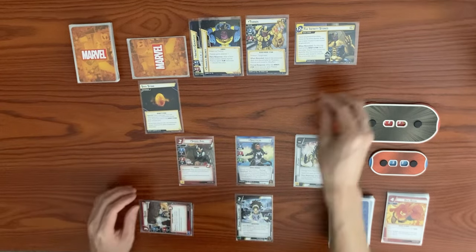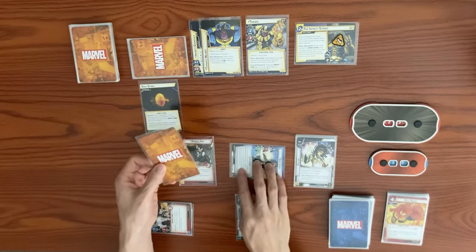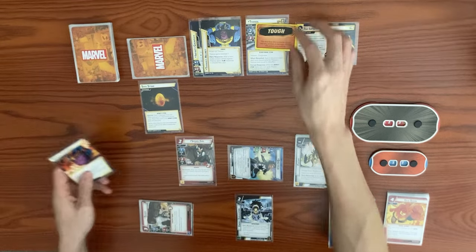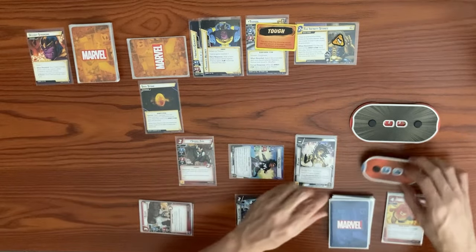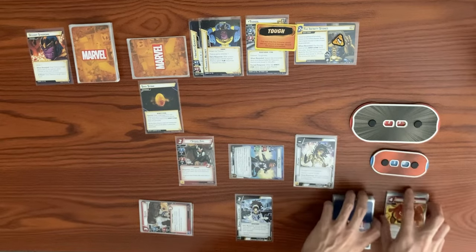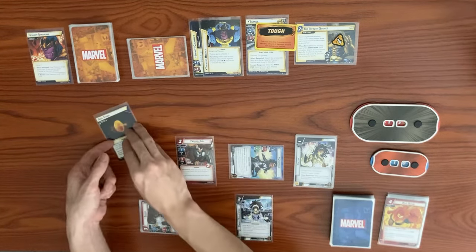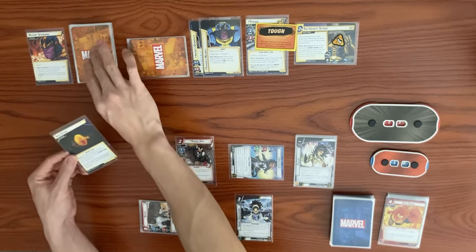Thanos's turn: one threat to the main scheme. He attacks for a base of four plus a boost. We defend for three; the boost gives Thanos a tough status card. He's hitting for four, plus one from the infinity stones. With plus two defense we're paying three, taking one damage — going from 11 down to 10. Thanos's Infinity Gauntlet activates: heal three damage from the villain and give him a face-down boost card. He's at full so no healing.